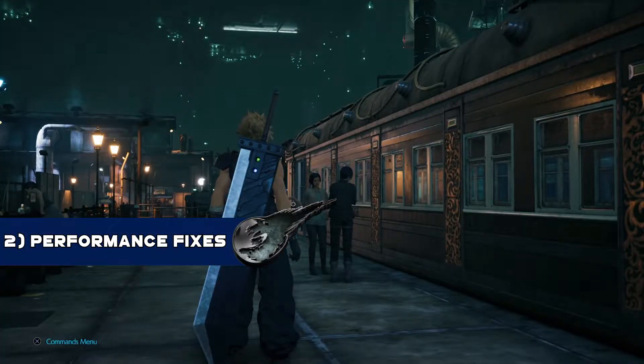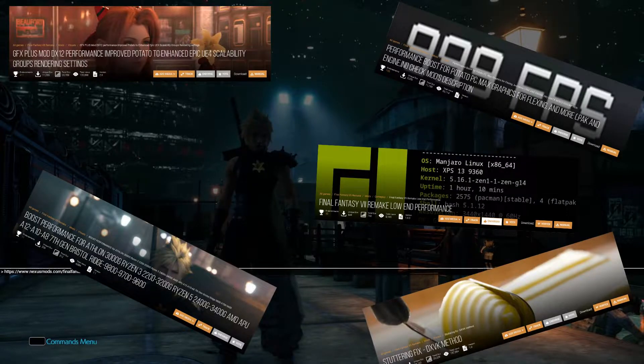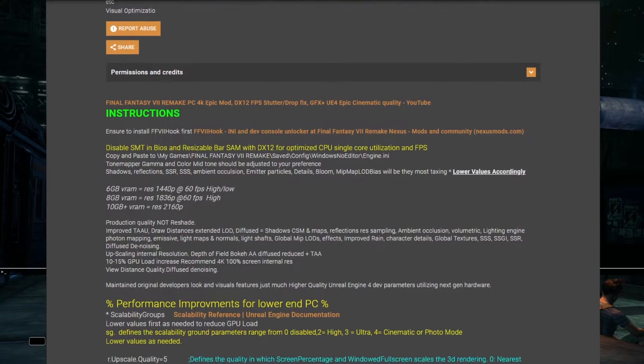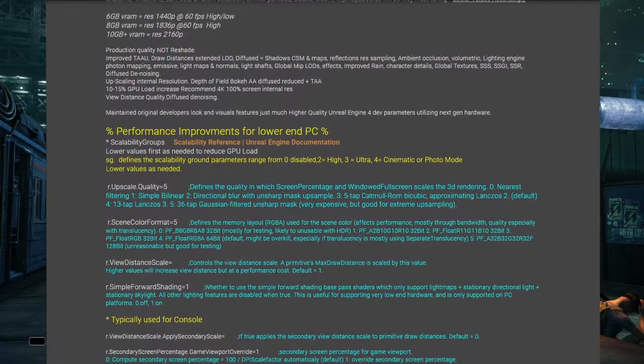Next on the list is the sort of mods for when you're having issues running the game due to poor optimization or simply trying to play it on a potato PC. These performance mods are very handy and could be just what fixes many issues for you, including stutters and FPS drops. As a heads up, installing these mods do require a few more steps than some of the other ones on this list, and may also need some tinkering on your end to find the perfect game settings for your computer.